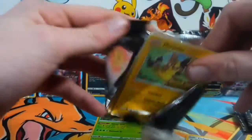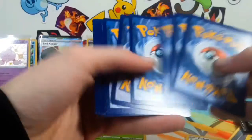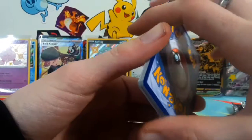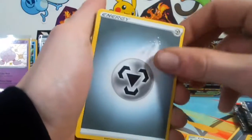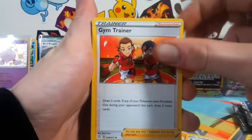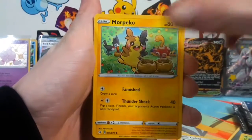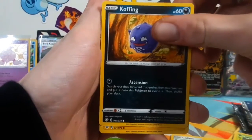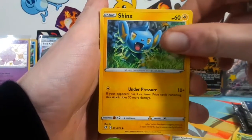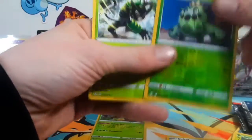This is a great box right here, I gotta say. The only thing that can top this is a Skyla or a Suicune. Let's guess grass — it's a steel. I thought we were gonna go two for two right there. Luxio, Tropius, Morpeko, Grookey, Horsea, Galarian Weezing, Scyther — just a regular reverse and a non-holographic rare.